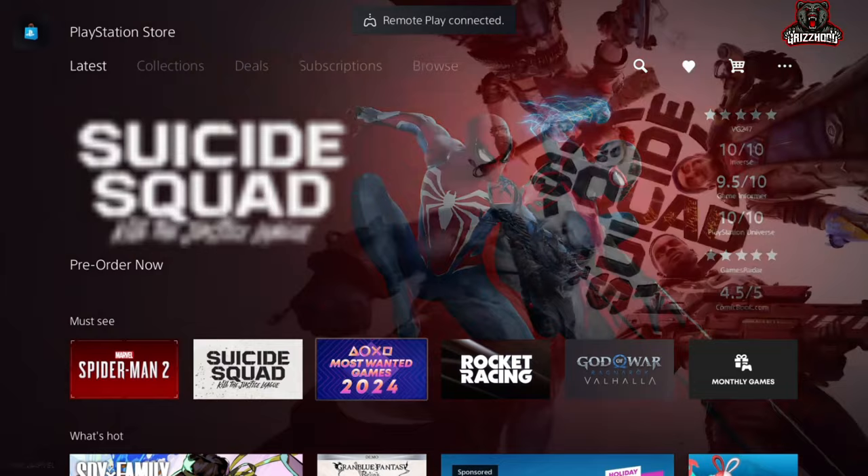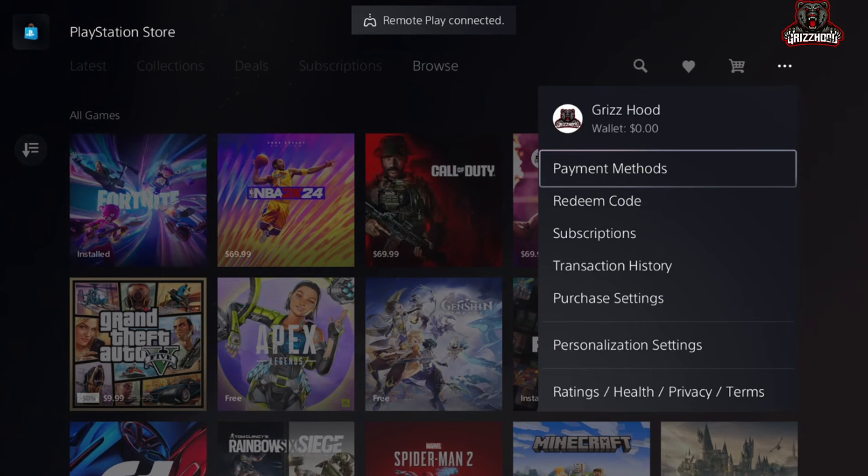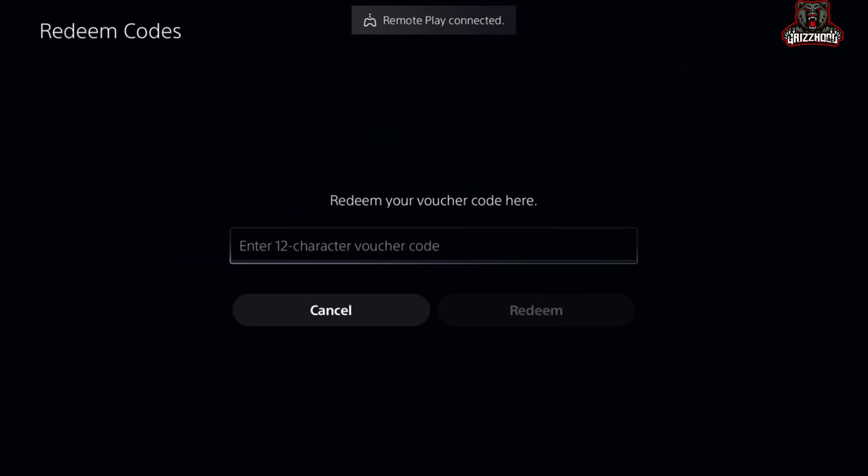The next step that you want to do is scroll all the way over until you guys get to the one that has the three dots where it says More. Now once you guys are here, go ahead and select X on it, and you guys want to scroll down to the one that says Redeem Code and select X one time on it.